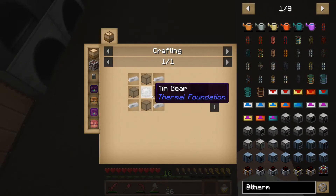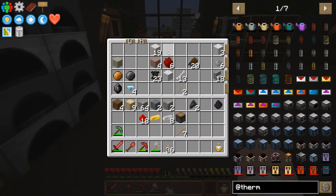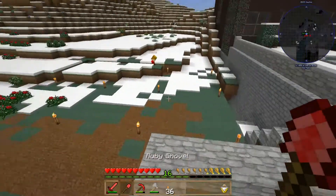Next up, we're going to need to get that machine frame going, so we're going to need some glass. I don't think we have any glass made yet. Let's see if we have any sand in our inventory. No sand in there that I can see — so we're going to have to get the sand.